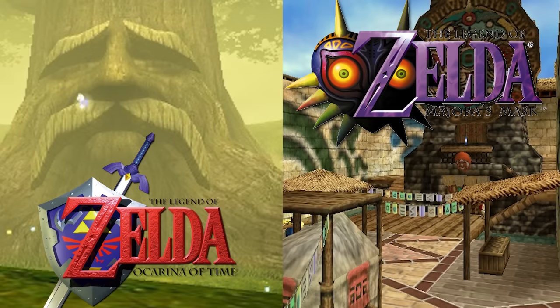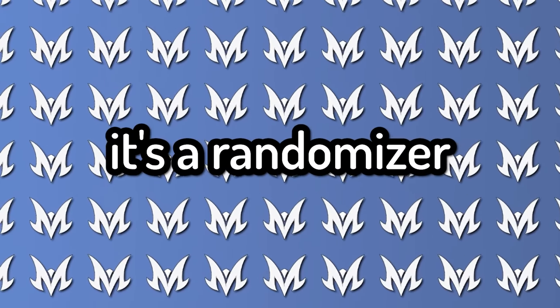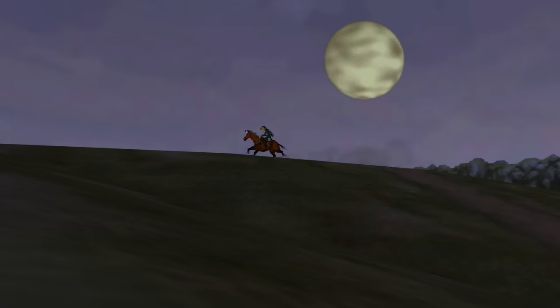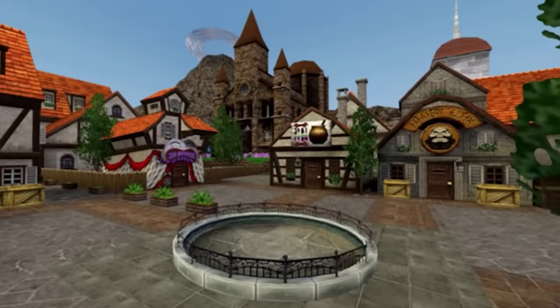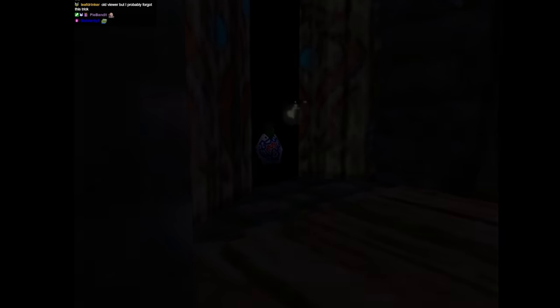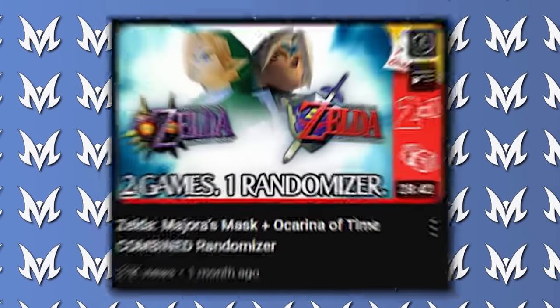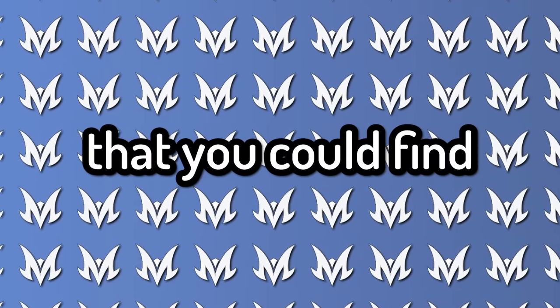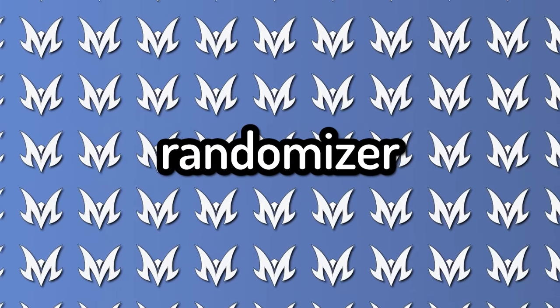The Ocarina of Time and Majora's Mask combined randomizer got an update. If you don't know what that is, it's a randomizer that takes both games and puts them together into one giant randomizer. You can travel between the two games by going into the Happy Mask shop or going back into the clock tower in Majora's Mask to return to Ocarina of Time. The previous version we did was pretty primitive and lacked a lot of settings found in the standalone randomizers.